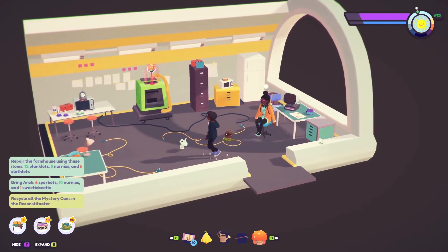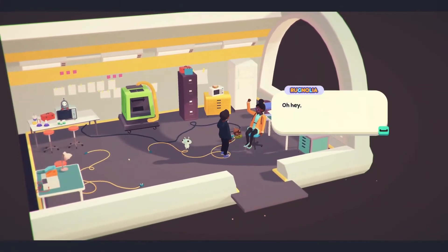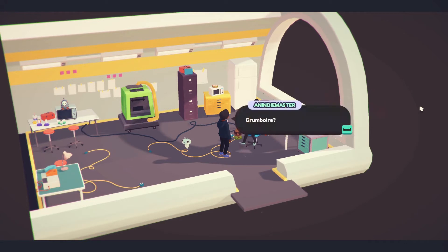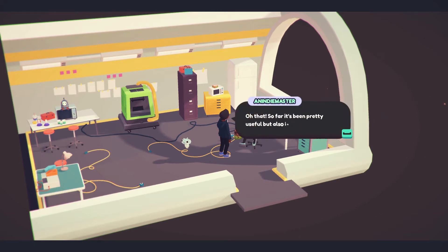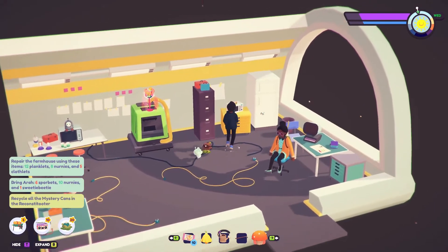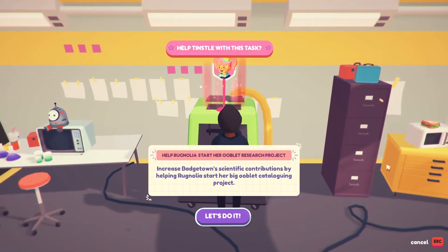Whoa, look at that — very science fiction-y. Maybe let me talk to her first. How's the Grumbory working out for you? No unscheduled explosions — I will take it. That magic pudding I gave you is called Grumbory. So far it's been pretty useful but also inert. I'm nearly certain it will stay that way. So it might blow up in our face. Let's see what you want. Increase the batch time scientific contribution by helping Rugnolia start her big Ooblet category project.